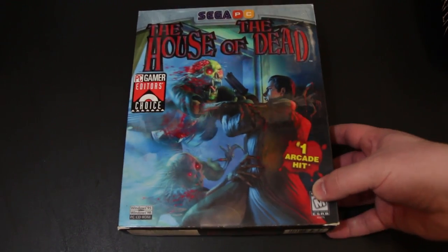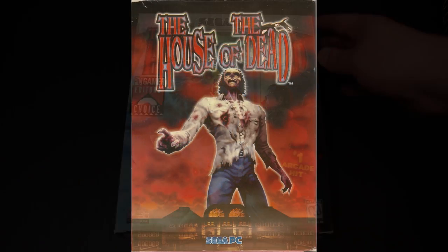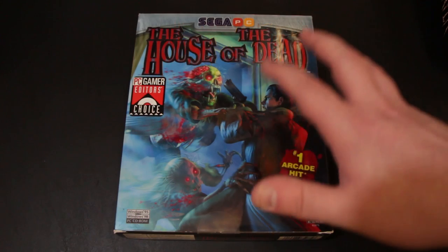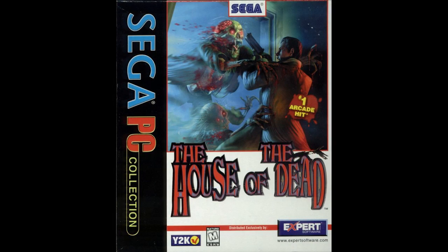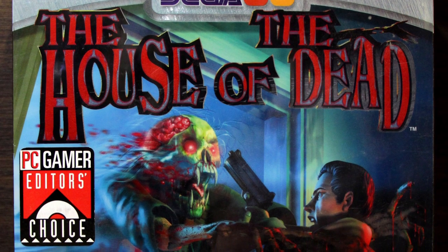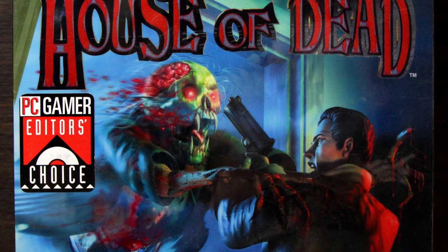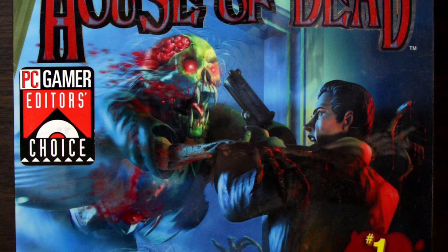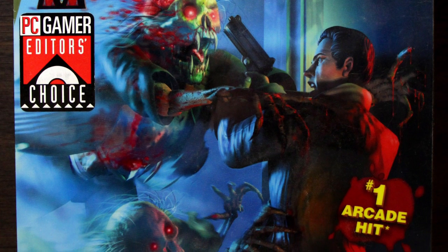Another very threatening one. There are several boxes for House of the Dead by Sega, and yes this did come out on PC. This is the Sega PC original release, and it just has the best art of any of them. The other releases have the same basic art but it's smaller and cropped. This one you can see the whole shebang. You've got your dude there with terrible voice acting, shooting these hideous zombie alien wraith creatures coming in out of the window. It's so representative of what goes on in the game.